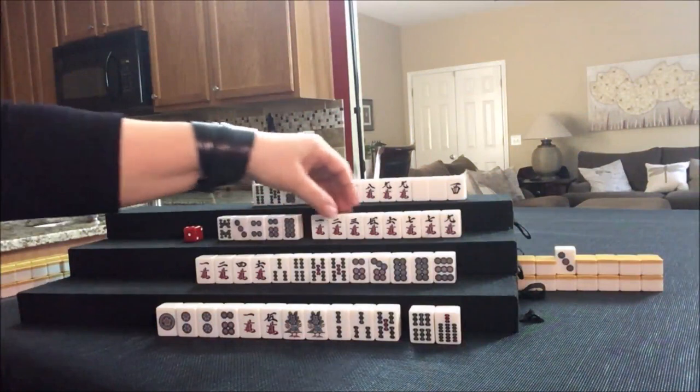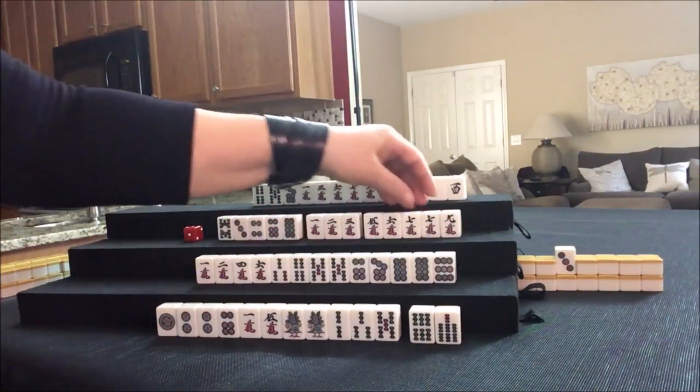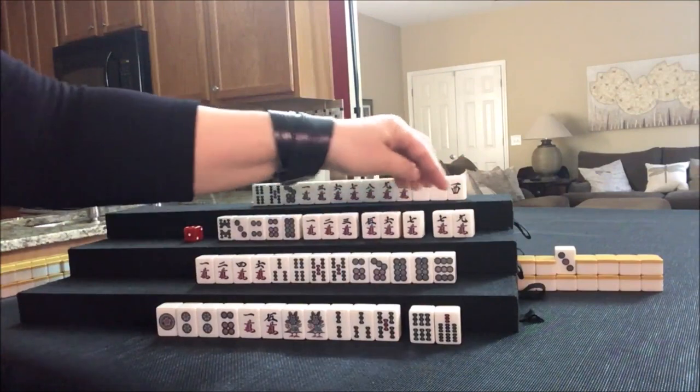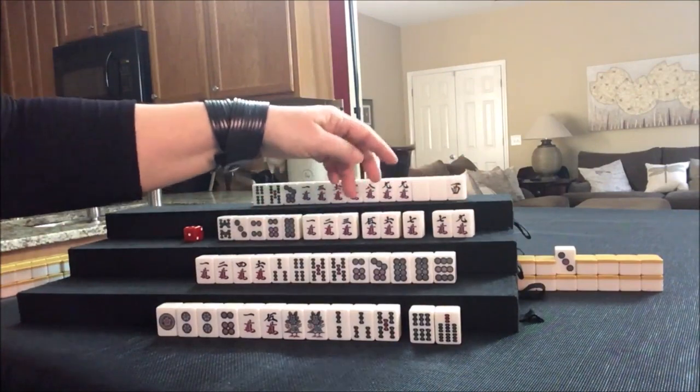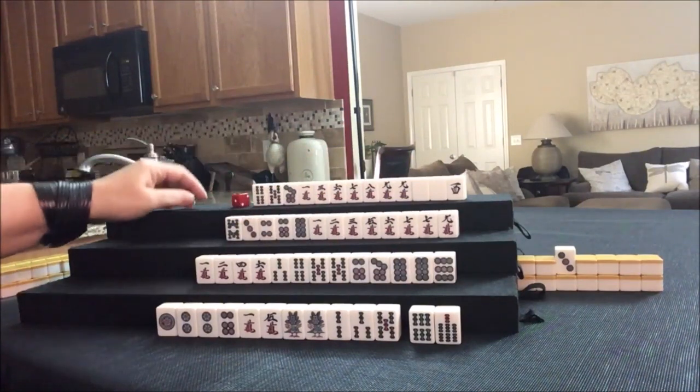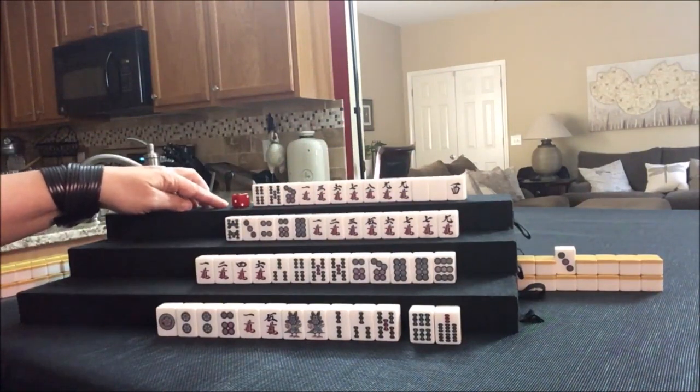Now here we also have the chance for a pure straight: one, two, three, four, five, six, seven, eight, nine. We're two tiles away from a pure straight, which is another Yaku. So let's see what happens — we're going to draw.